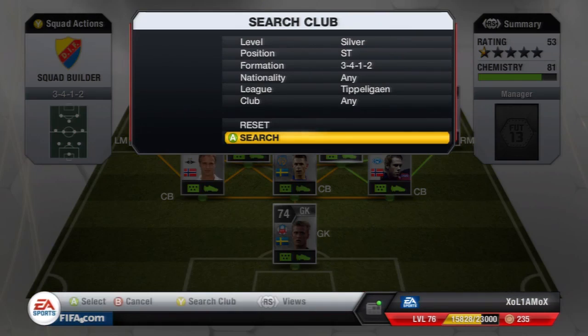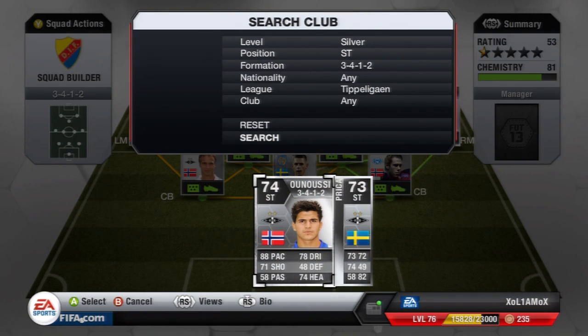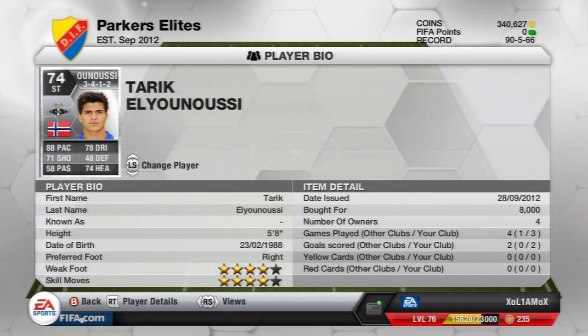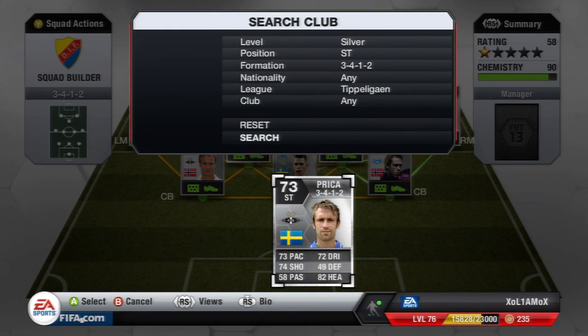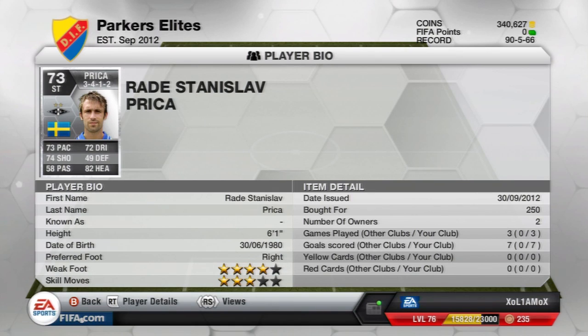As for the strikers, you've got Elianusi as the left striker — pretty much the same as last year: 88 pace, 78 dribbling, 71 shooting and 74 heading. He's 5'8", but 4-star skills and 4-star weaker foot, and he's the most expensive player on the team at 8k. As for the other striker, that is Pritza — 73 pace, 74 shooting, 72 dribbling and 82 heading. He's an absolutely amazing player. He was sadly using gold last year so I didn't show you him, but he's gone back to his silver this year. He's 4-star weaker foot, 3-star skills, 6'1", only 250 coins, but his shooting is insane. He's scored the most goals for me in this team and he's probably one of my favourite players.